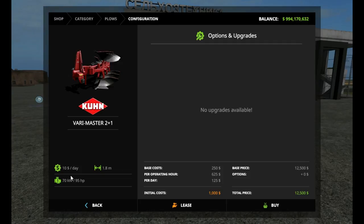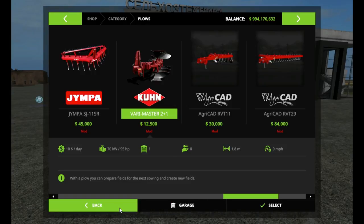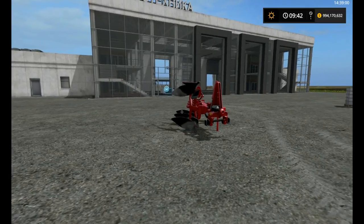It runs $12,500 and will cost you $10 a day. It does a massive 1.8 meters wide and requires at least 95 horsepower. Leasing it — not a bad option at $1,000.